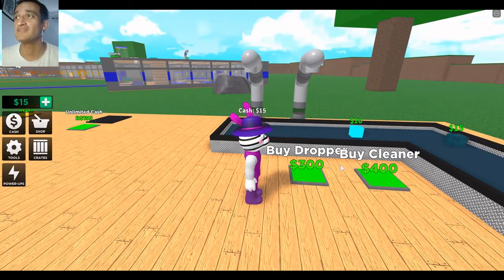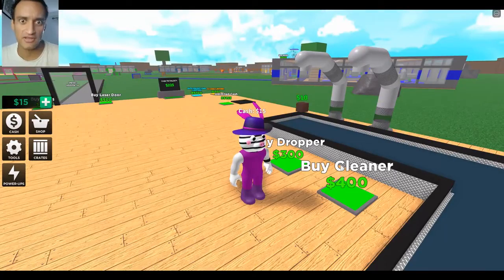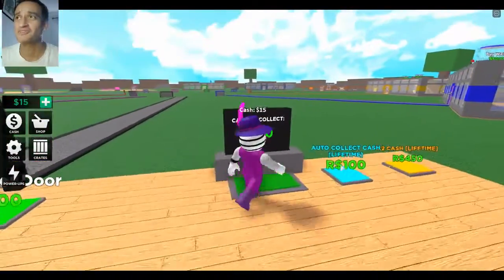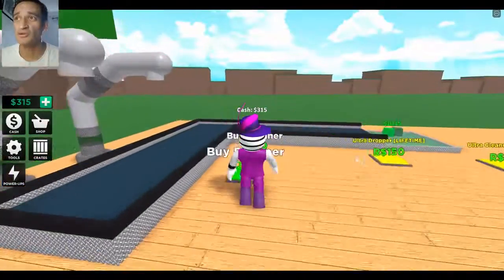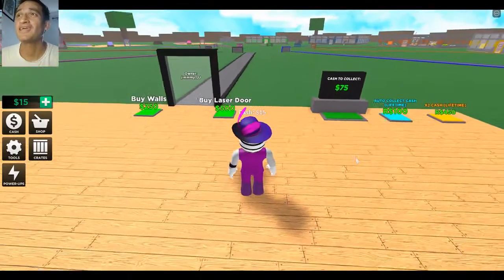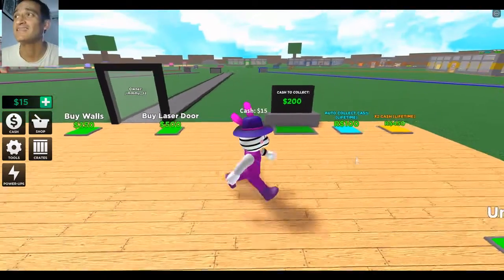The next dropler costs 300, and the cleaner costs 400 — I guess it gets us money quicker. We can let that accumulate. I can't wait, I want more money! Let's buy another dropler. We need to get some walls up in here for real, so we need to buy the laser door for 500.